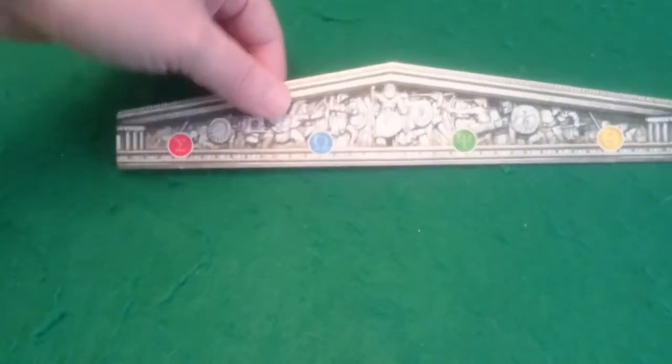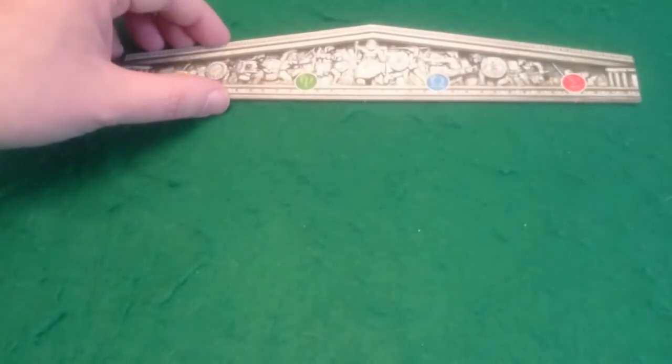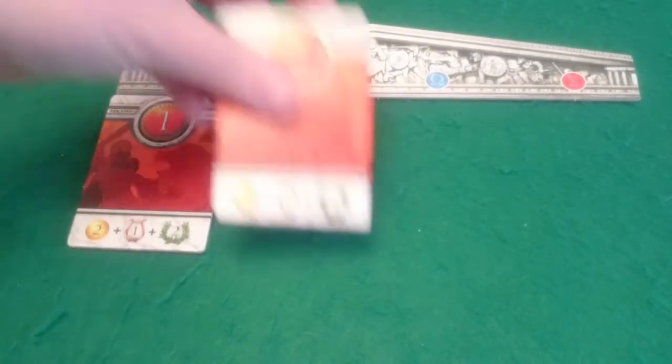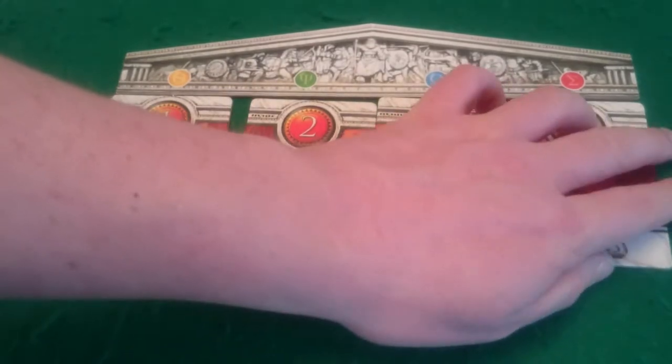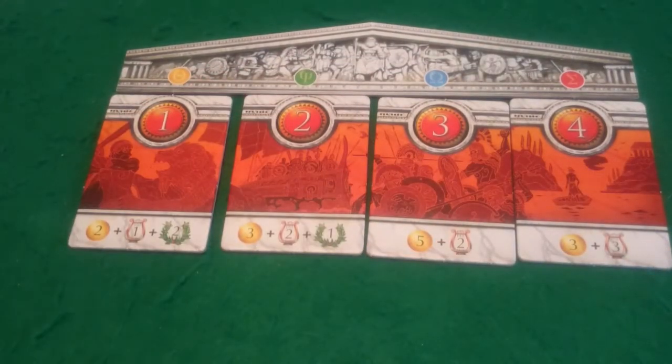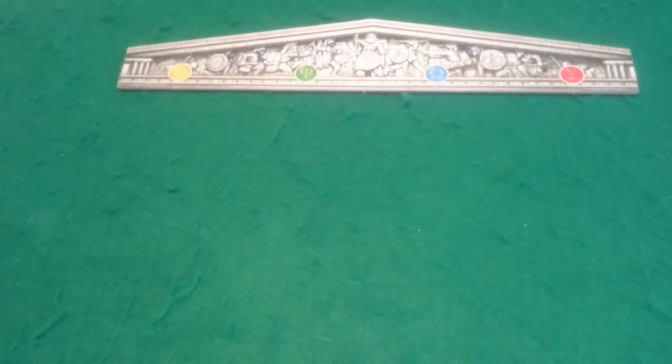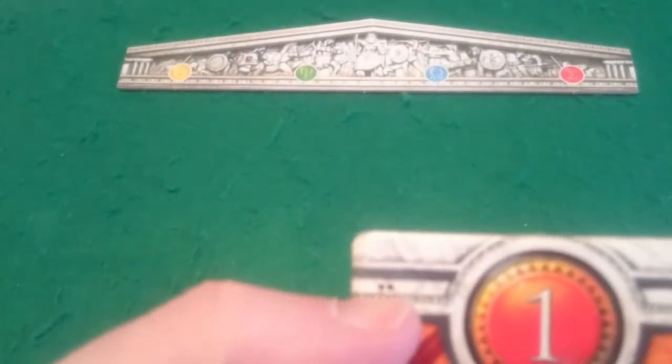The first thing you want to do is set up the quests for determining turn order. Place the pediment somewhere beside the play order — it has two sides that differ just in where the colours lie, so just pick one randomly at the start of the game. Then you'll set out the quests starting with number one on the left ranging through to number four for a three or four player game. For a two player game, put away all quests that have three and four dots, and instead use only the quests with two dots.